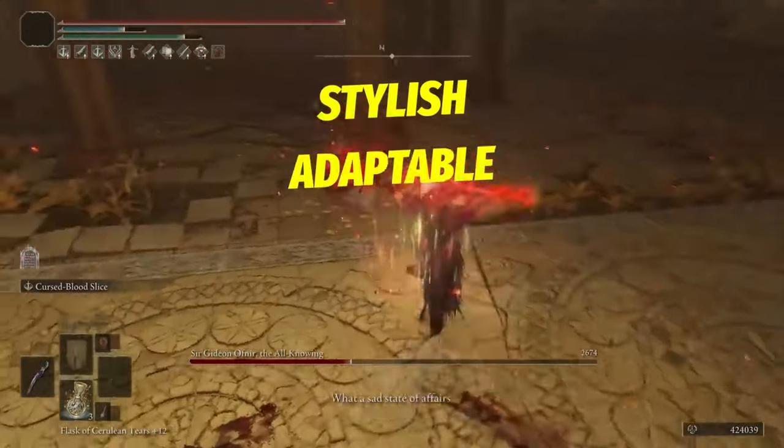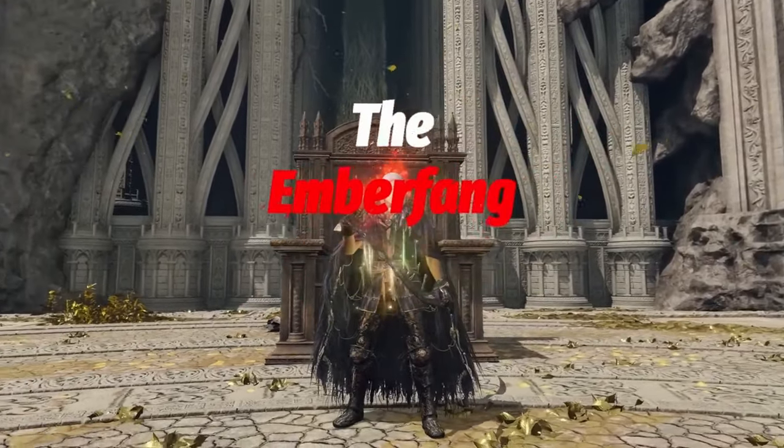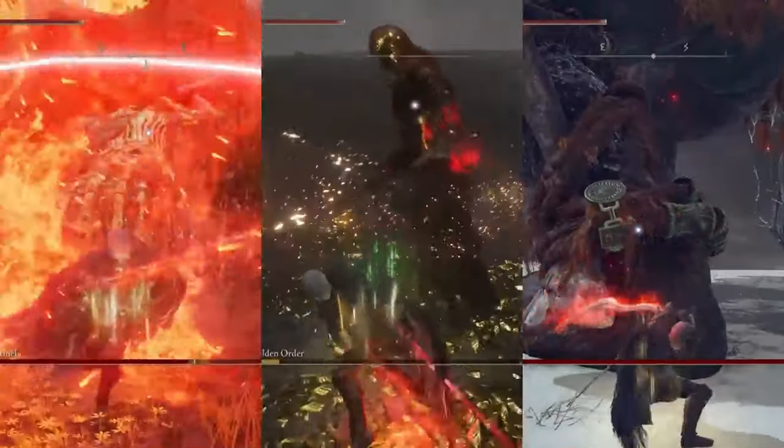This is by far the most stylish, adaptable, and melting build I have played. Hello and welcome back. Today we're going to be fixing the Ember Fang, otherwise known as the best strength, dexterity, and arcane build for patch 1.09.